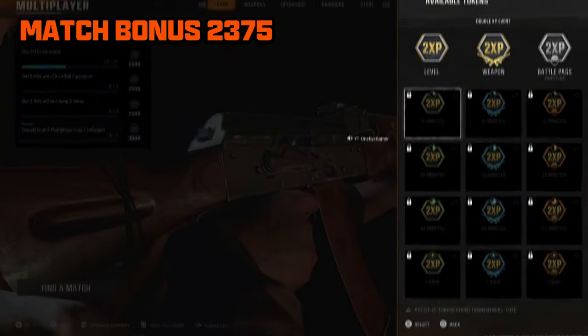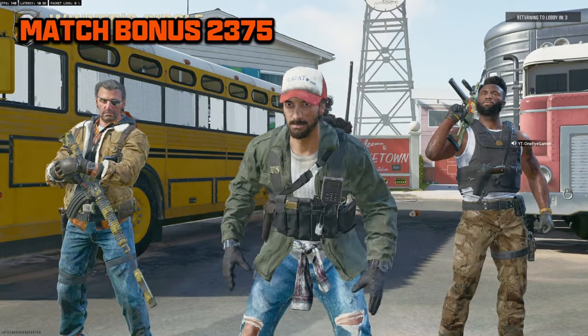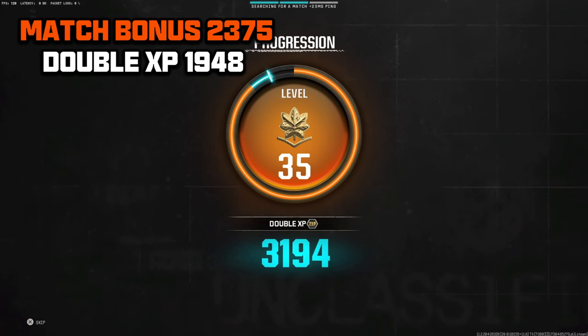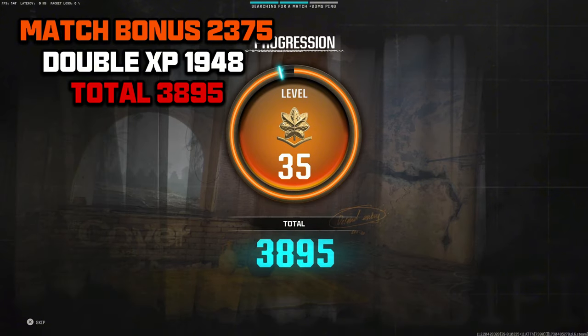Now let's pull that double XP thing right back up again. If my calculations are correct, when you see the end of this match, it should be double that. So here's the ending — we'll fast forward it. And about right here: 1948 for match XP, and double XP is a total of 3895. That's times two, if I'm correct.